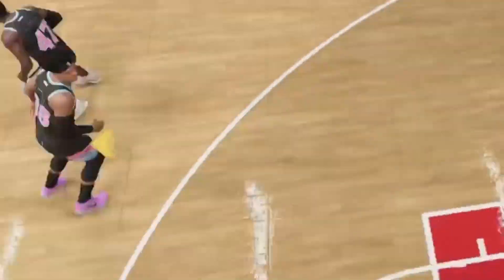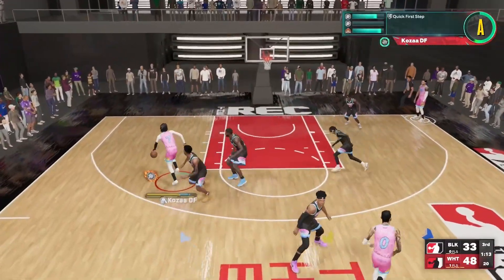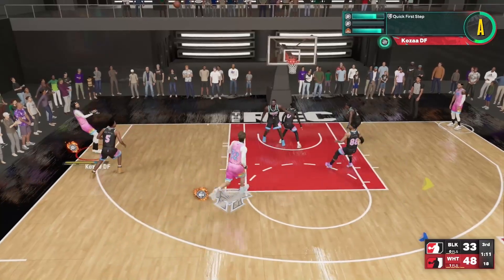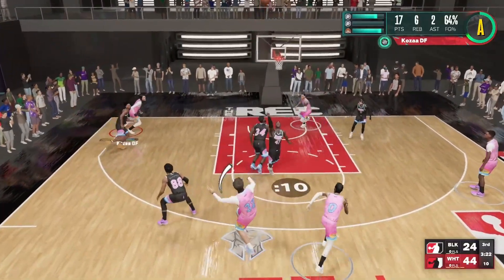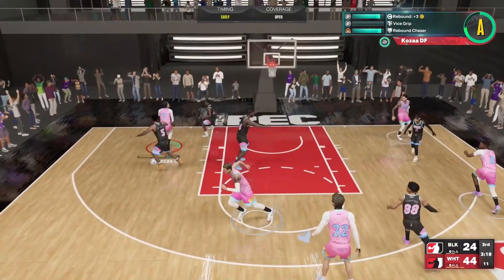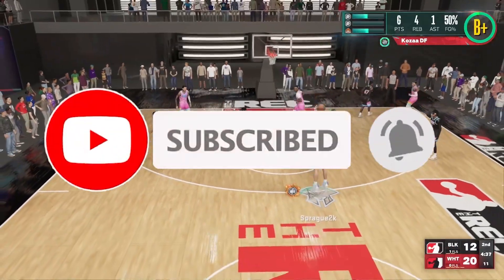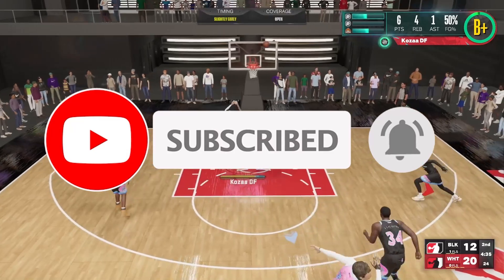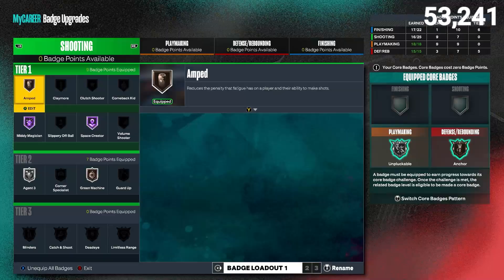I'm going to show you how to make shot creator shots, go over a really lethal badge combination, all the animations to do stuff like this, my entire badge loadout, and even the dribbling animations that I have on my 6'10 build. If y'all are ready, drop me a like, subscribe if you aren't already, and hit the notification bell. With that said, let's get into this deadly badge combo — this is my shooting badge loadout for my 6'10.